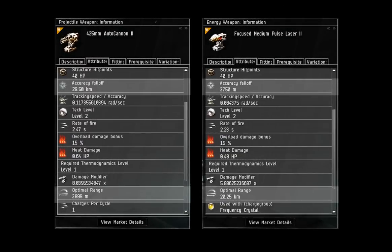Some turrets, like autocannons, have very short optimal ranges and very long accuracy falloffs. In other words, they deal their best damage up close, but they have a great deal of flexibility and can afford to be outside that range without losing too much damage. Other turrets, such as pulse lasers, have very long optimal ranges and very short accuracy falloffs. This gives them excellent damage at range, but stray outside that range and their damage quickly falls off to zero. In general, most turret ships aim to be inside optimal range plus one falloff at all times.